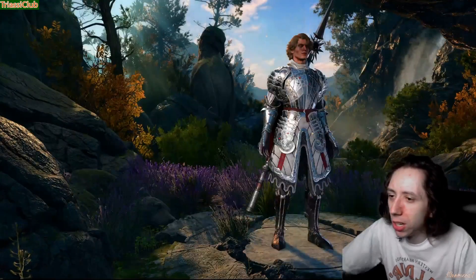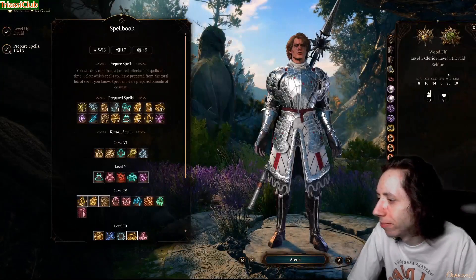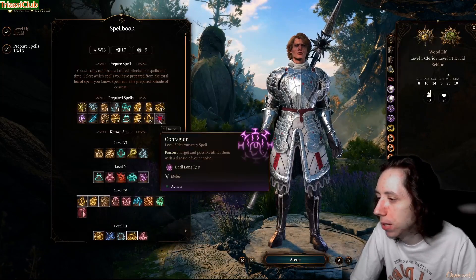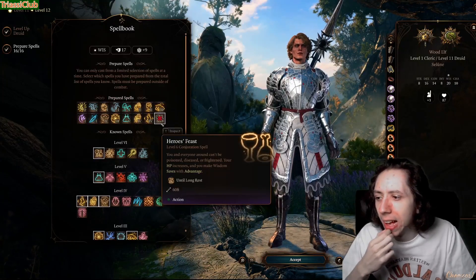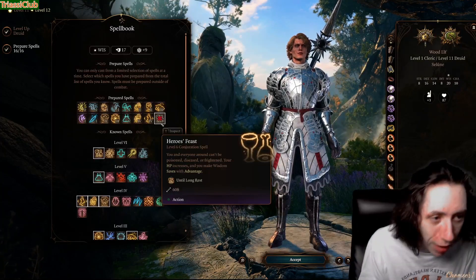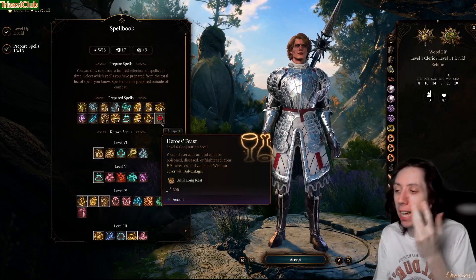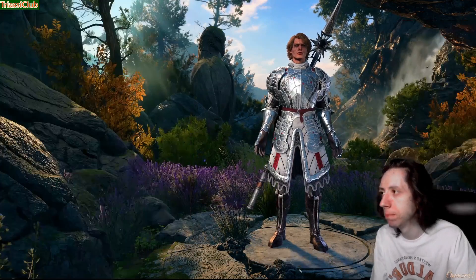At level 12 we get our level six spell slot. You can use it on Moonbeam, Heal, or Hero's Feast. Hero's Feast is probably the best call — it gives everybody extra HP and Wisdom saves with advantage, which isn't bad. The extra HP stacks on top of Aid if you have it, and you get some camp supplies. So that's the build — you are basically immortal, you deal damage with moonbeam, and you summon a bunch of things.